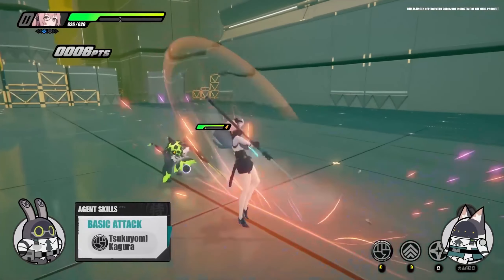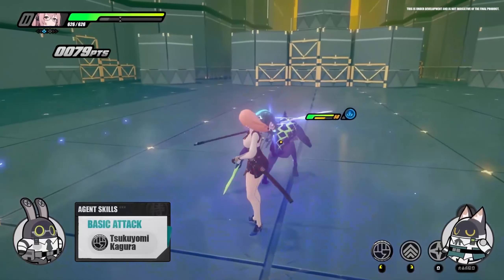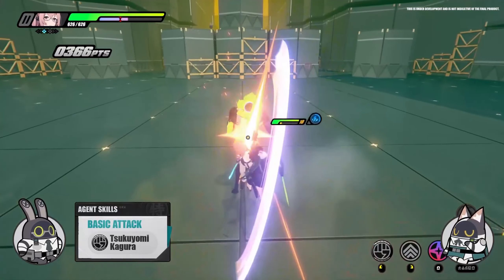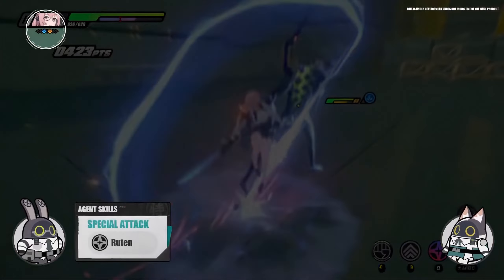She wields a Naginata that matches her slender frame. In combat, she uses a combination of styles to take down enemies. Her special attack lets her attack enemies while changing her stance.